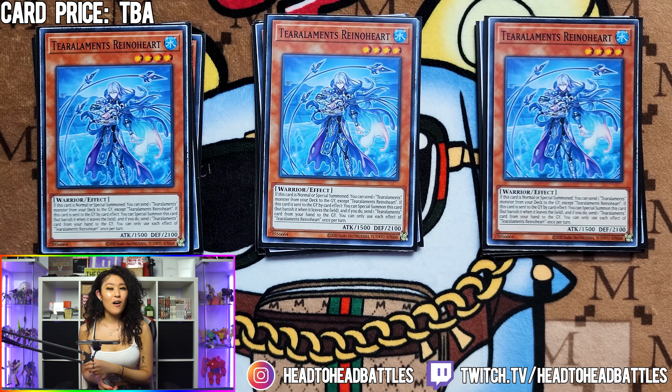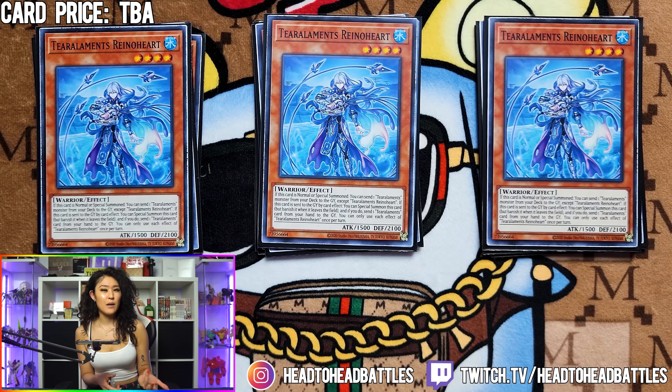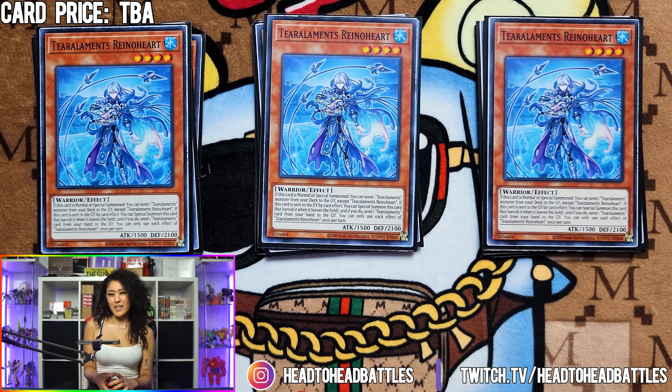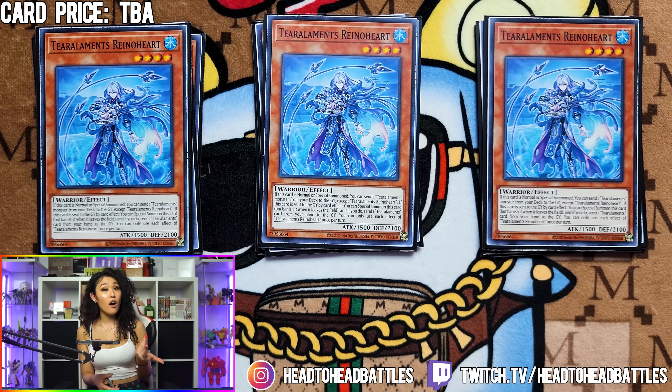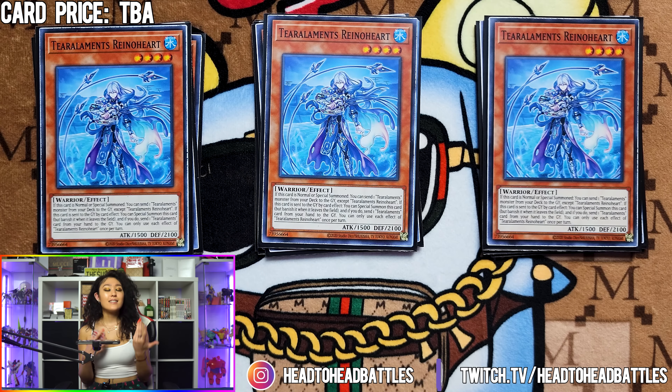To finish off the Tier Element main deck lineup, we are of course playing 3 Tier Element Rhino Hearts. This card is your 1-card starter and reads a little different from the other main deck Tier Element cards. It states that if this card is normal or special summoned, you can foolish burial a monster. And if this card is sent to the graveyard by a card effect, you can special summon this card, and if this resolves, you send 1 Tier Element card from your hand to the graveyard. This is why it's considered your main 1-card starter.